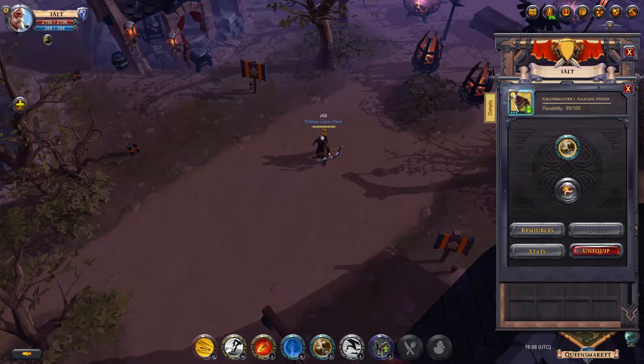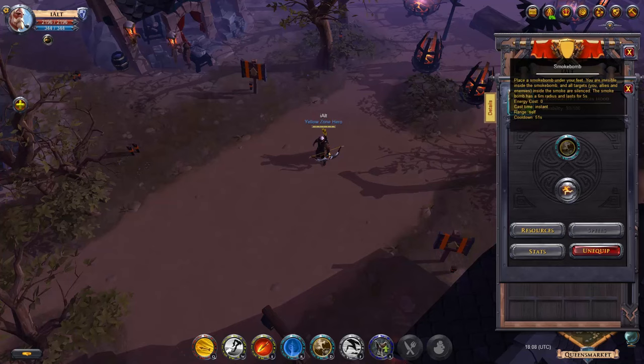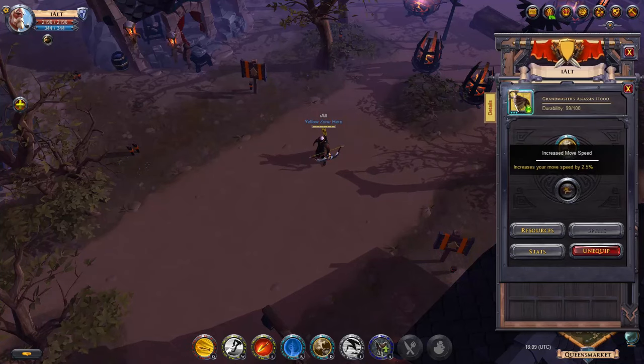What I have is the Assassin's Hood, which has smoke bomb. You place the smoke bomb under your feet — it's like this little purple cloud. You're invisible and everything in it is also silenced. So most of the time you're going to be using this as an escape, but sometimes you can actually use it fairly aggressively. I use the movement speed passive on all my armor, so just to save time — it's all increased move speed.